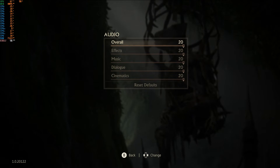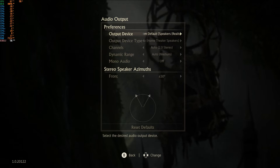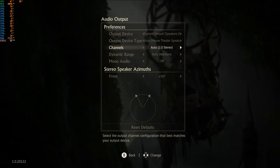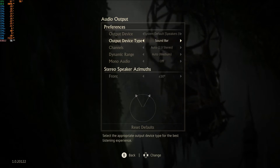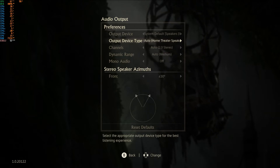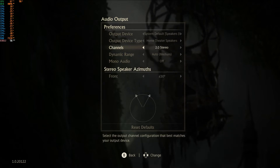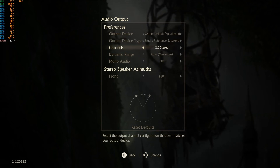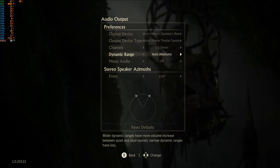On to audio. Checking the volume options - do we have Dolby Surround? We have Home Speakers, Display Speakers, Studio Reference, Soundbar, and Headphones with 3D Spatial Audio. However, there is absolutely no surround sound - only stereo is available. That's a bit of a shame.